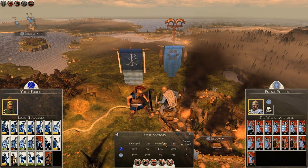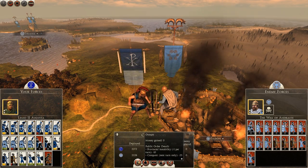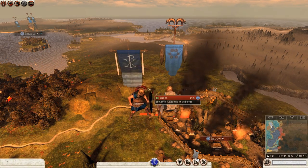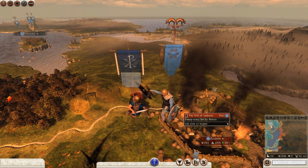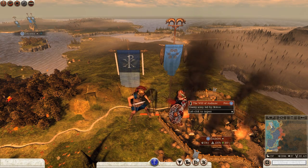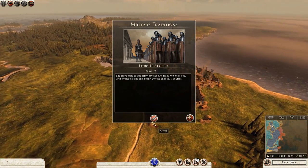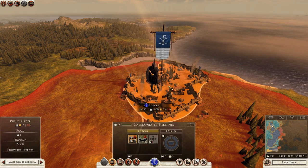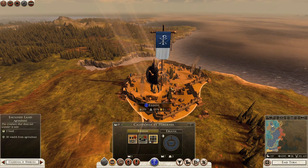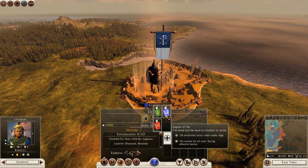A unit of Cavalry got completely wiped out. All we need to do is Occupy really. There goes the Picts, and they are now destroyed. I can't convert anything this turn. Unit of Cavalry was completely destroyed.